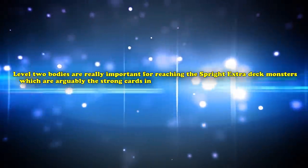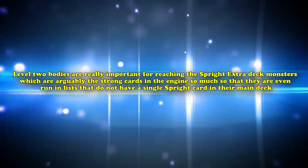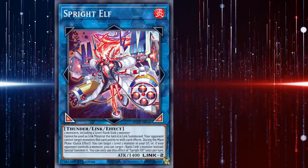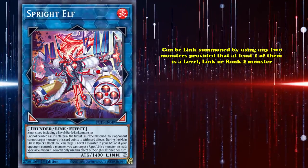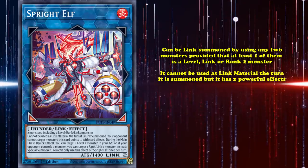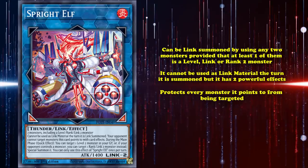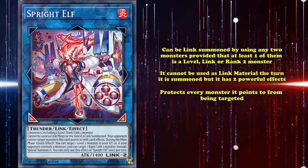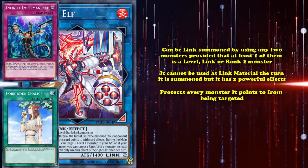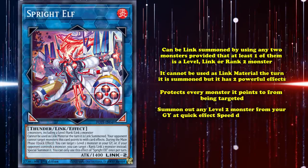Level 2 bodies are really important for reaching the Sprite Extra Deck monsters, which are arguably the strongest cards in the engine — so much so that they're even run in lists that don't have a single Sprite card in their main deck. Sprite Elf is a Link 2 monster that can be link summoned using any two monsters, provided at least one of them is a level, link, or rank 2 monster. It can't be used as link material the turn it's summoned, but it has two very powerful effects: the first protects every monster it points to from being targeted, stopping your opponent from negating your boss monsters with Imperm or Chalice. The second allows Elf to summon out any level 2 monster from your graveyard as a quick effect during the main phase, with this being a hard once per turn.